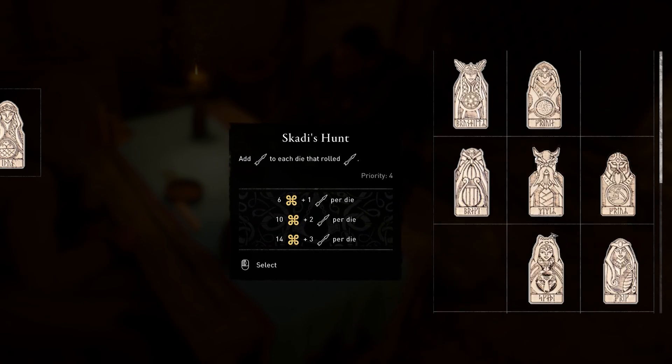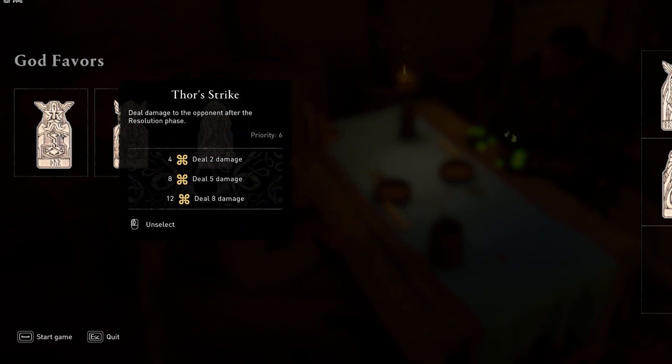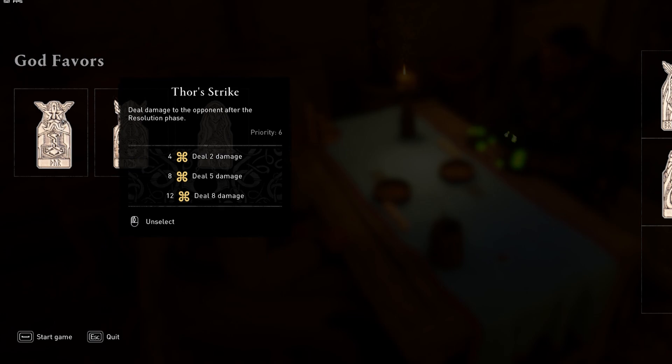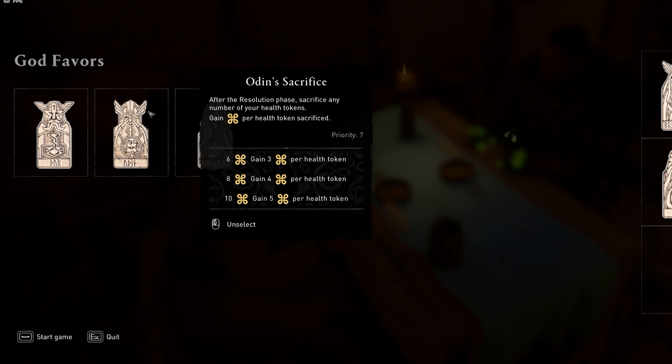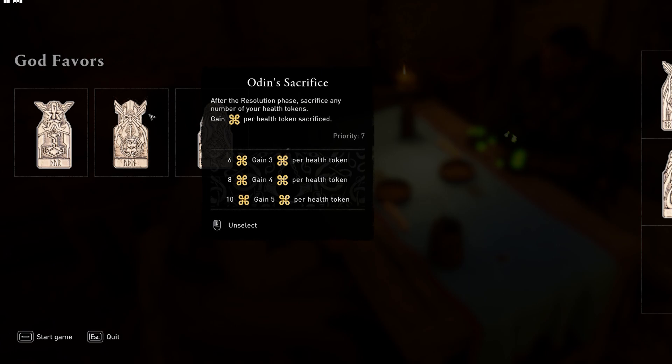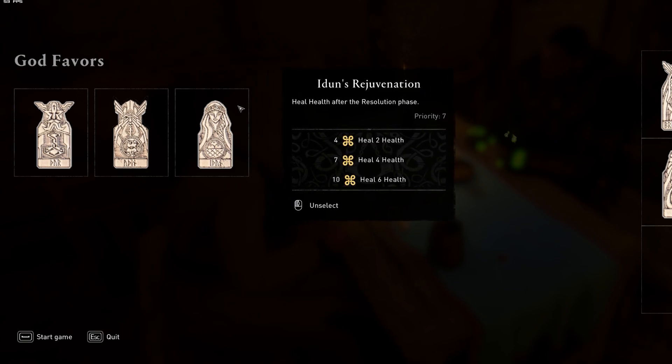The build I'm going to be using today is Thor's Strike, which is the first totem you actually get, where you deal damage for power after the resolution phase. I like dealing five damage for eight power - that's the best deal you get - with Odin's Sacrifice, where after the resolution phase you sacrifice any number of your health tokens and gain power per health token sacrificed.